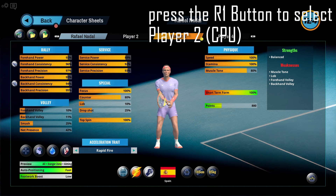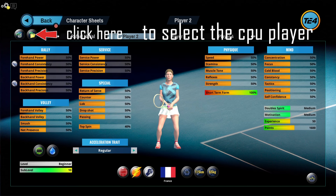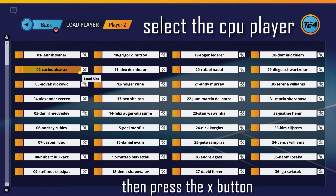Press the R1 button to select Player 2, controlled by the CPU. Again, move towards the Load Player button and click OK. Select the CPU player, then press the X button.